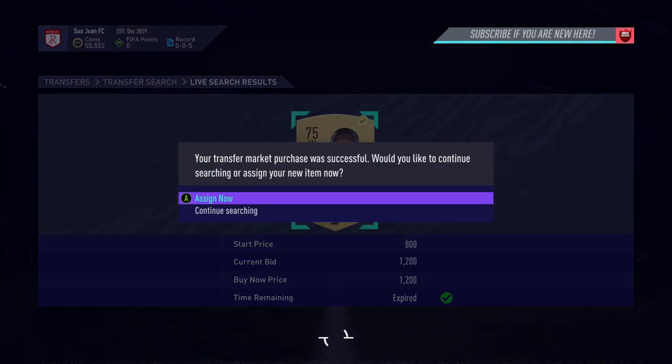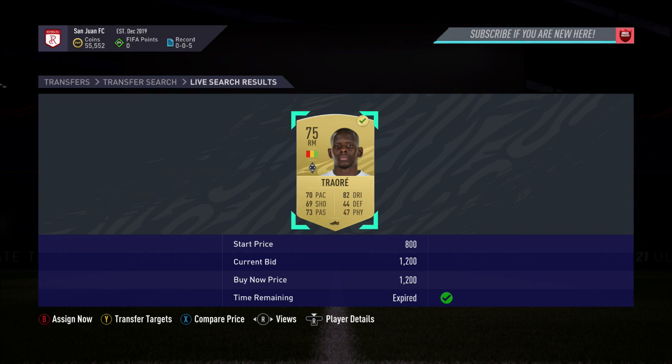Next one up, picked him up — Skullin — at 1,200 coins here. I've actually picked up 4 cards, and I was hoping to pick up another cheap one, but most of them seem to be around this price, so this will probably be the final snipe for the video. Just going to list him up right now.